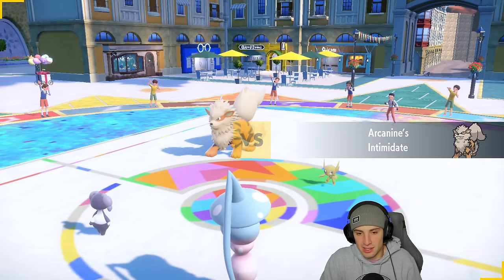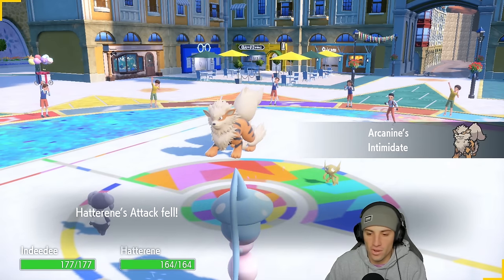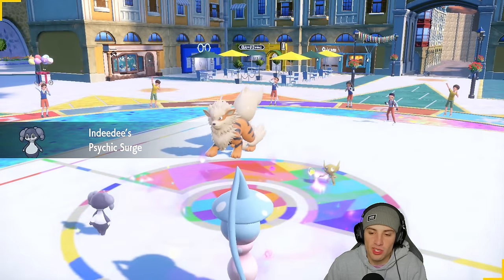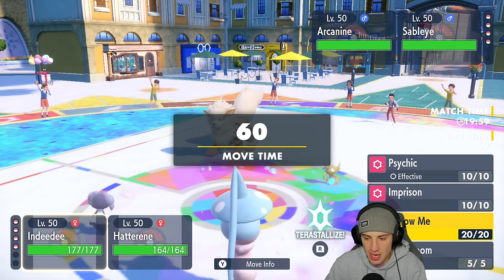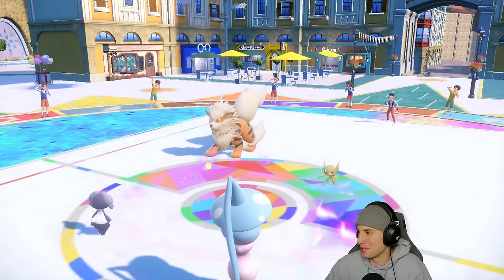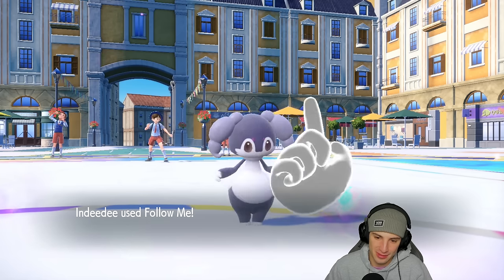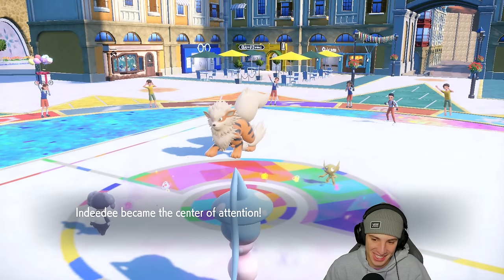They end up going Sableye and Arcanine. Sableye looks a little scary but can't Fake Me Out under Psychic Terrain — Prankster moves don't work either, which is great. Simple Follow Me into Trick Room — Arcanine just protects. Nothing better than setting up Trick Room while the opponent just protects. Hoping they're not going for Imprison.